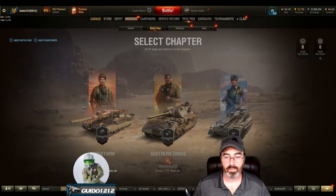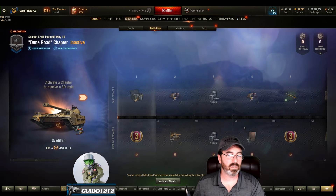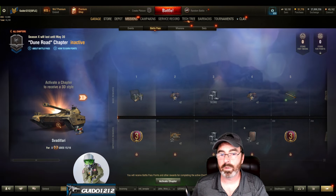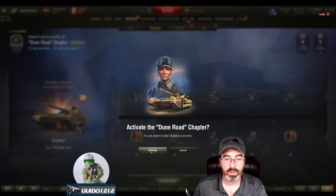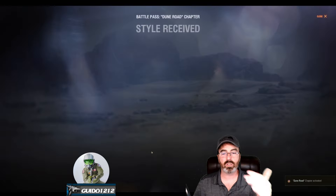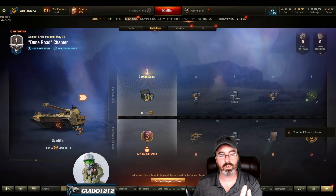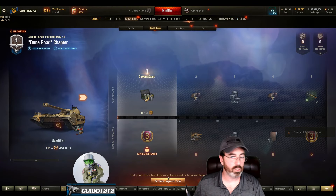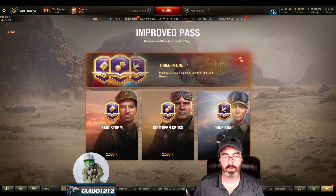We'll activate the chapter. Actually, I've changed my mind — I think I'm going to go Dune Road first because I want to play the UDES 15/16 as part of my Hunter Battle Challenge and add that into the list. So we'll activate. You have to activate the standard chapter thing, and then you click Affirmative — because the more clicks, the better.